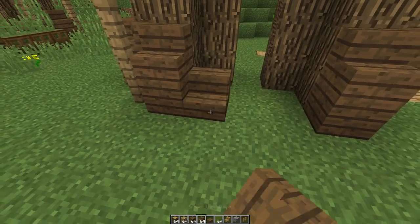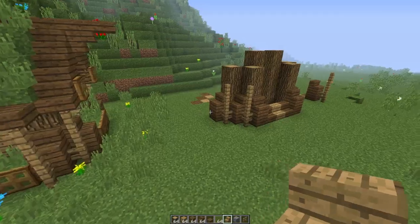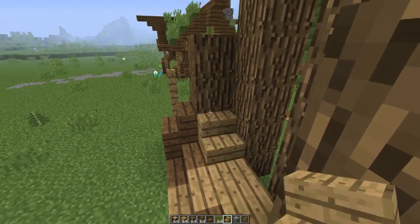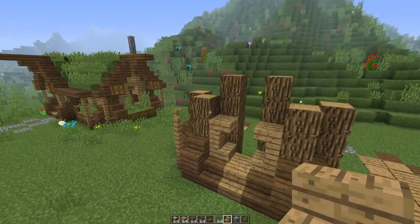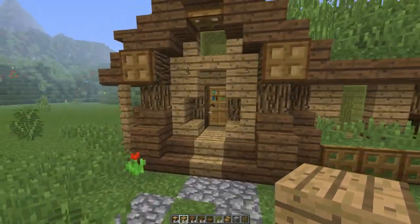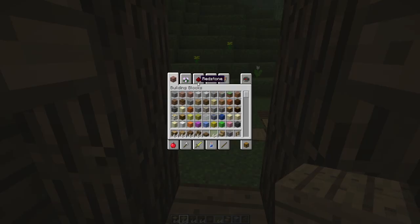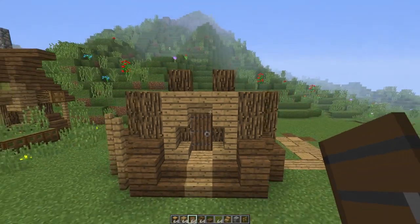Now let's add the entrance. We're going to have two spruce wood stair blocks and one oak wood stair block right in the center. Then we have some full blocks, so just fill this in with some oak wood, because we're going to be placing some stair blocks to create a sort of hobbit hole shape. Right on top of the stair blocks, we're going to place some full blocks of oak wood, and then we have some upside down stair blocks right in the center. Now we can place the entrance — place a full block right here, then grab your door. Let's just use a spruce wood door. And there we go.